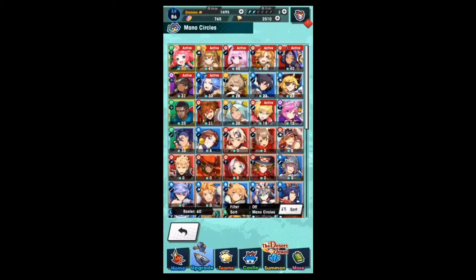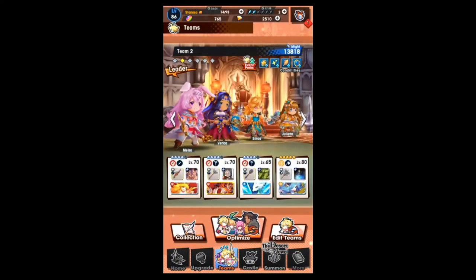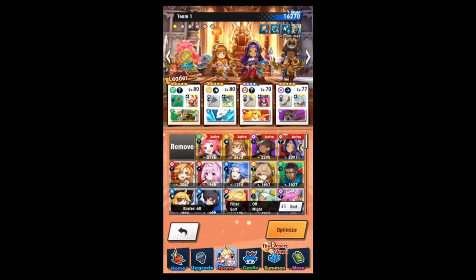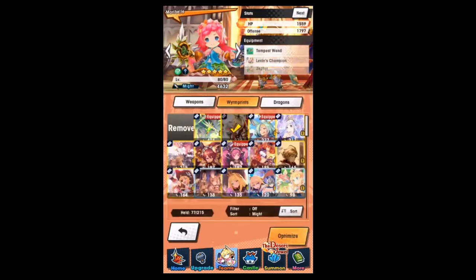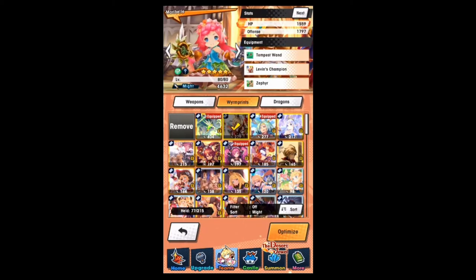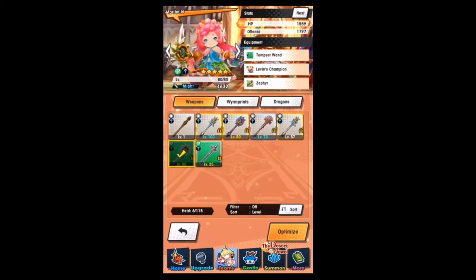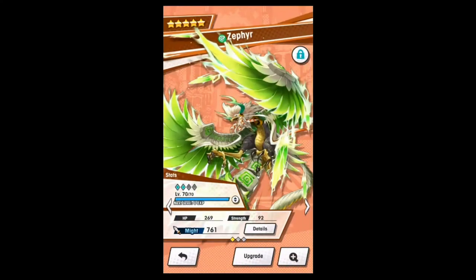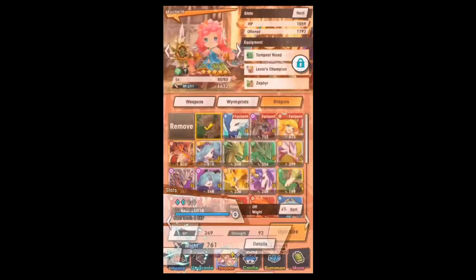If I were to extra-super-duper Mub Maribel, I would need a Mub Dragon and a Mub tier 5 elemental weapon — not there yet, working on it. Not there yet with Zephyr either, although I buffed him up with the Sun Stones I got. He's 2 unbind, not 4 yet, but I'm working on it.